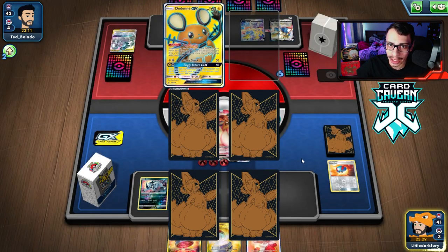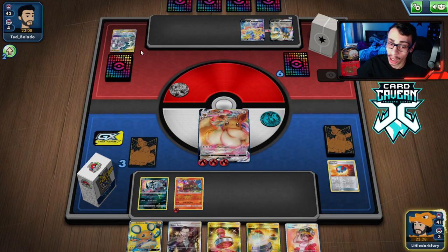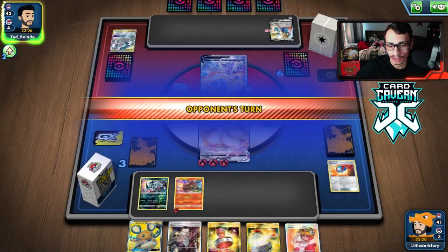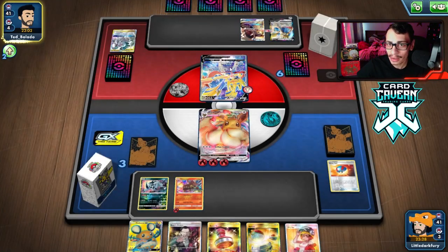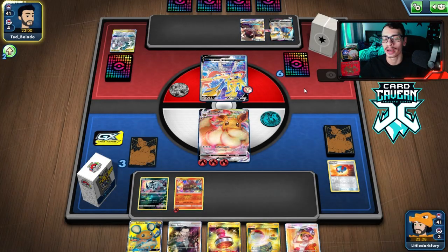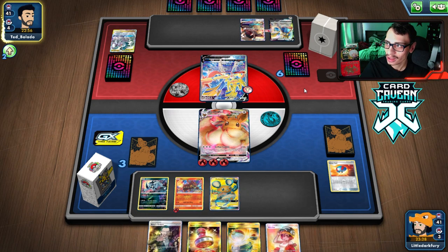We get a Welder and finally a Dedenne. They could Mawile me though. We do get a Boss — we can chase a Zacian here. Looks like we might have to since they promote the Zacian. They have to find a Switch, and they do Mawile me. There's the Mawile, gotta love it. We're kind of stuck, but we do have Energy. We can Boss and knock out this Zacian, which is probably what I'll do.